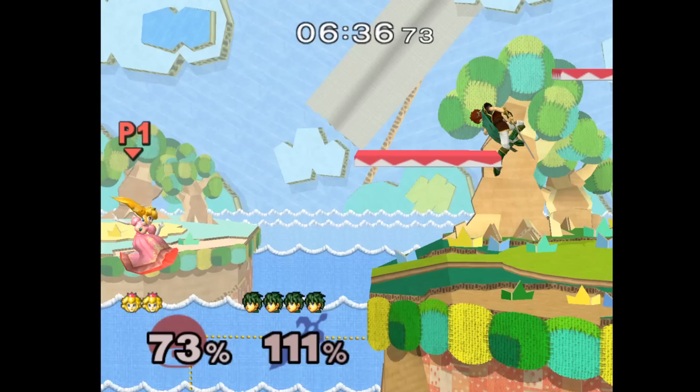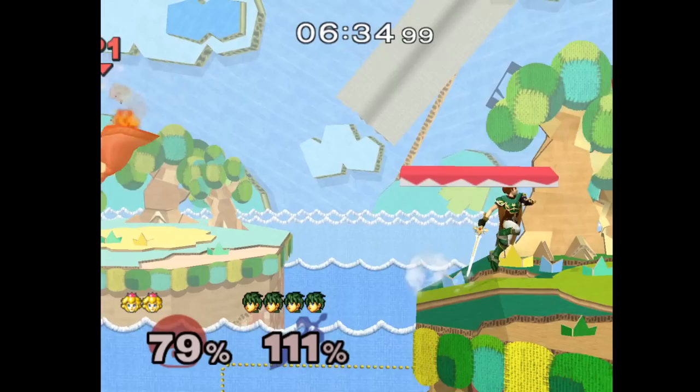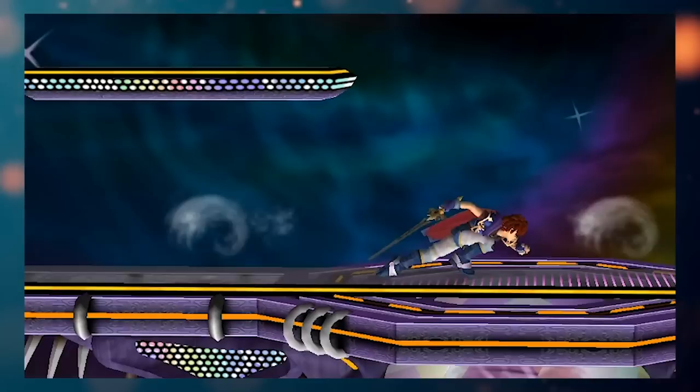Roy will generally hold stage and ledge trap rather than risk an off-stage play. As for how he edgeguards floaties — he doesn't. He can contest certain spots, but the risk-reward for missing an edgeguard is so bad.